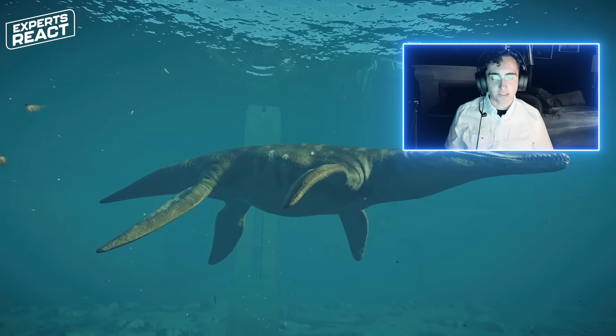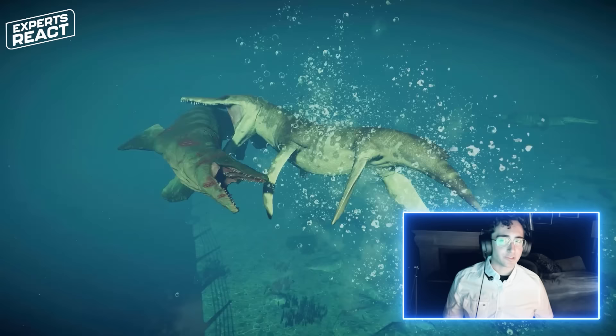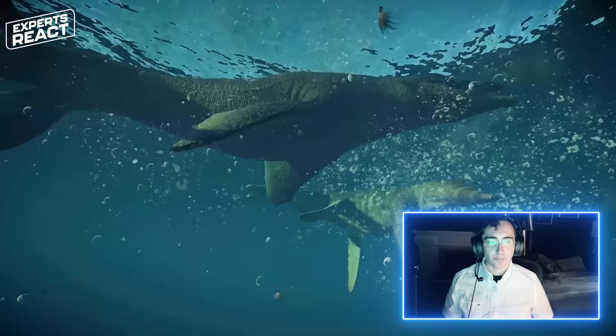We're not restricted to dinosaurs anymore — we've seen pterosaurs, which are close relatives of dinosaurs, and now we're seeing more distant relatives like Kronosaurus and even mammal-line animals like Dimetrodon. It's really cool to see this here. I don't know if we can really prove that Kronosaurus was able to jump out of the water with that much force — this was a really massive animal, and having it jump like a dolphin or a whale is probably beyond the realm of plausibility.